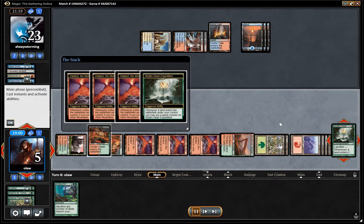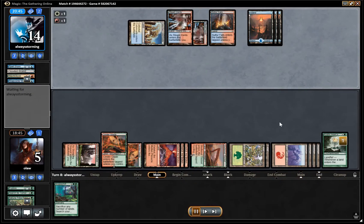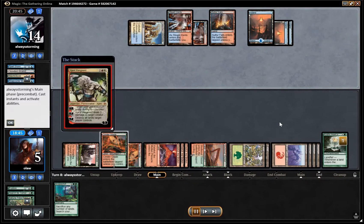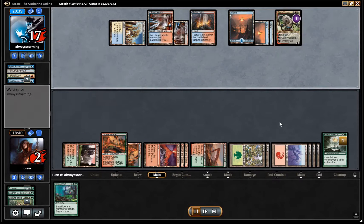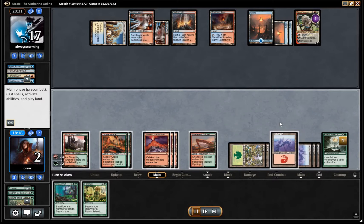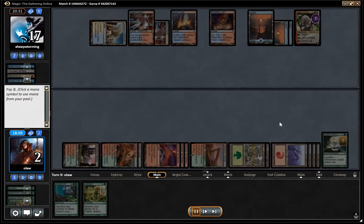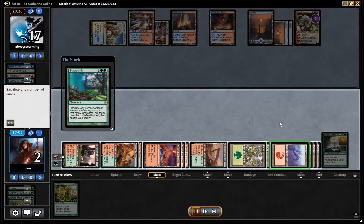Play out the Cali Heart Expedition and the Sheltered Thicket that we've been holding. That deals 9 to our opponent. Then the classic Lightning Helix puts us down to 2, going our opponent up to 17. And here we're just going to Scapeshift for the win — I end up sacrificing 7 lands and getting the last 6 mountains in the deck and the final Valakut, which is overkill to be quite honest.